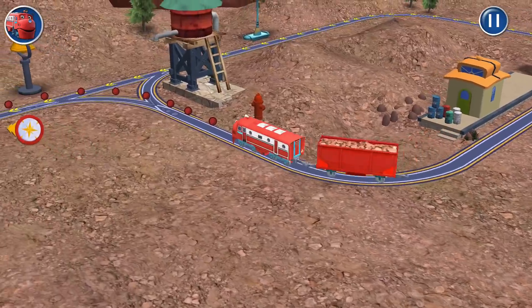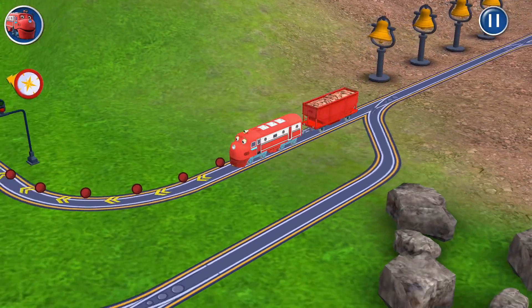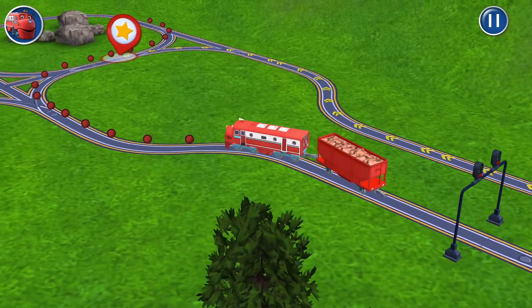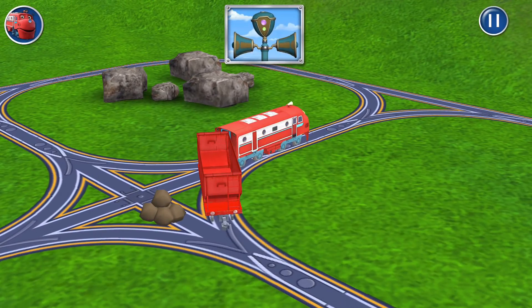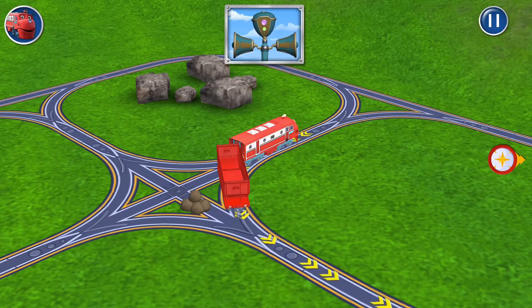Wahey! Let's ride the rails! Tap the red hopper car to put down the rocks. One more time! You're getting strong! Return your Chugger to the quarry and fill the car with rocks.